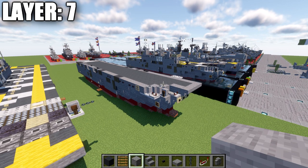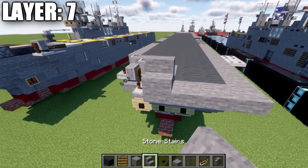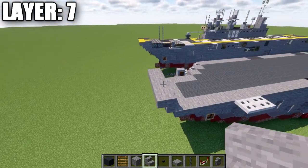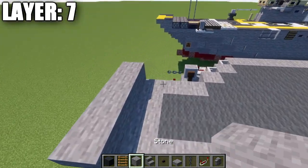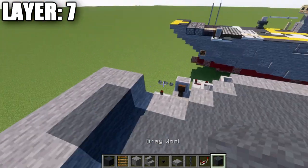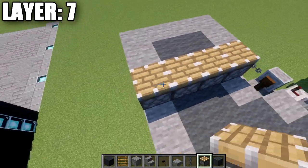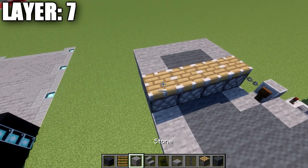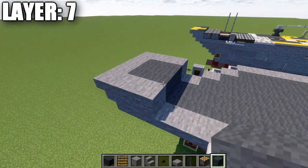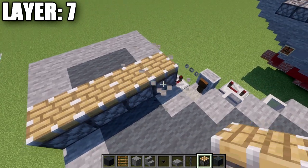Moving into layer seven: first go to the ski jump and place a row of four stone upside-down stairs coming off the front to start the ski jump. Then place a stone block on both sides and two gray wool blocks in the center. If you're on Java, place a row of four pistons. If not on Java, place a stone block on both sides and gray wool across instead.